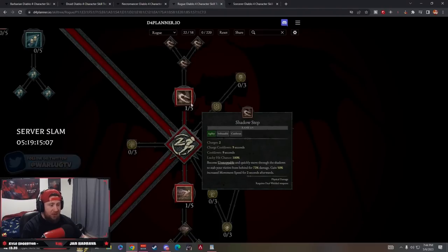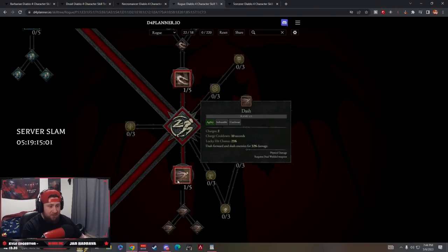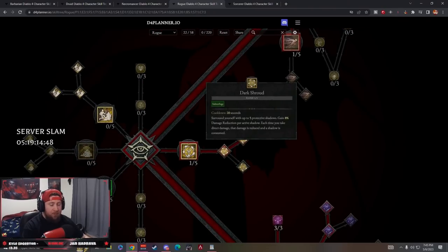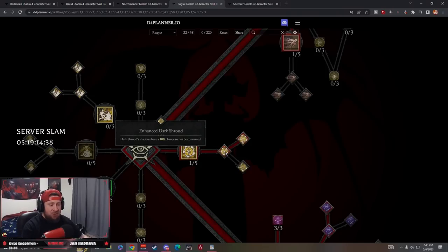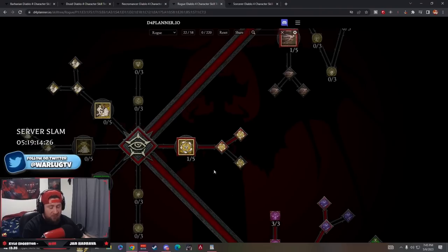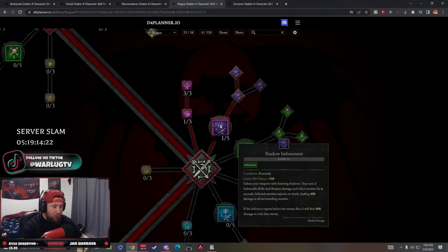Shadow Step makes us Unstoppable against crowd control and gets us to targets faster. Dash lets us get through enemies which procs Twisting Blades when blades return. Dark Shroud gives five protective shadows with 8% damage reduction per shadow. Enhanced Dark Shroud gives a 10% chance for shadows not to be consumed. Countering Dark Shroud: with at least two active dark shrouds we gain 10% crit chance - this build is all about critting.